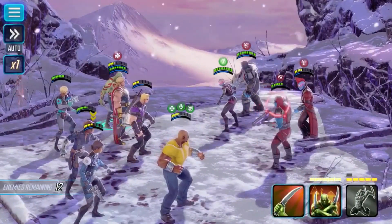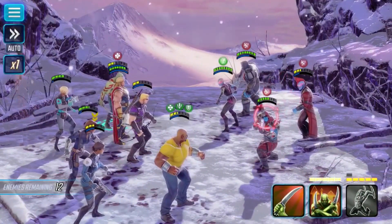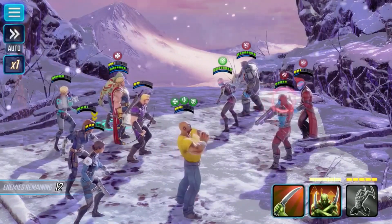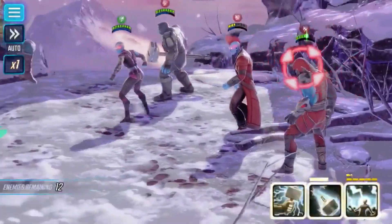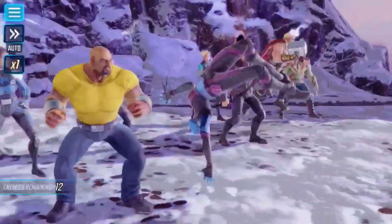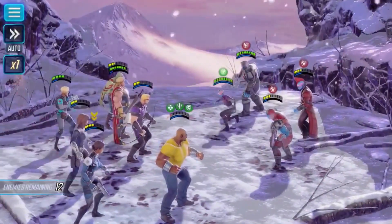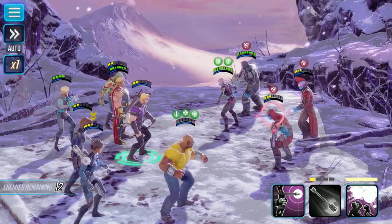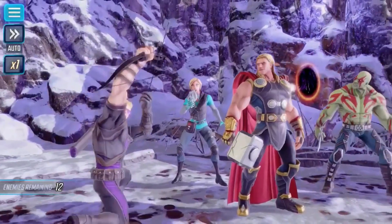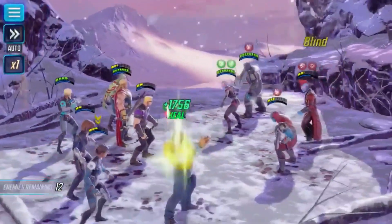Night Nurse heals Luke Cage. We're going to do some damage with Drax the Destroyer on Korath. We'll get four to do a bit of damage with his ability one on Nebula — Nebula will probably evade, she's an annoying character when she does that. We're going to use ability three and blind some of our opponents.